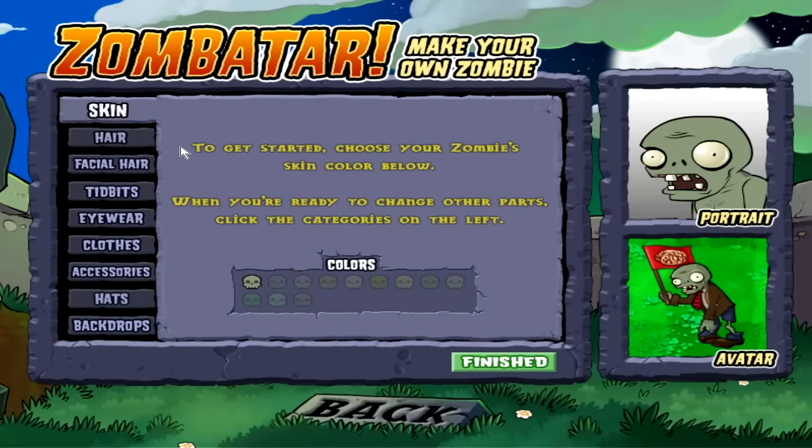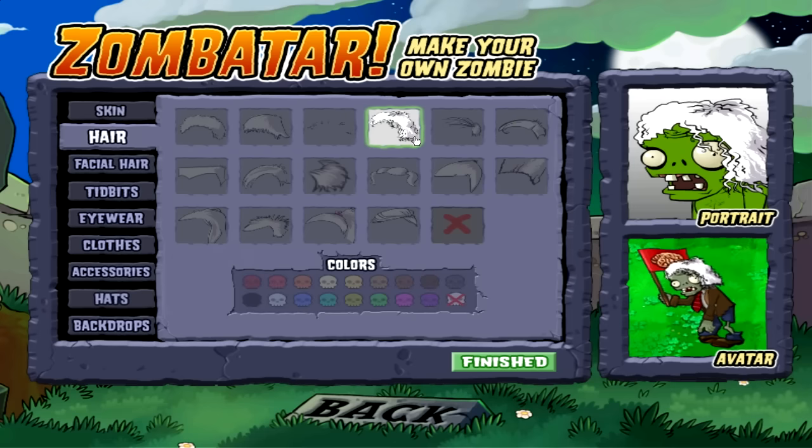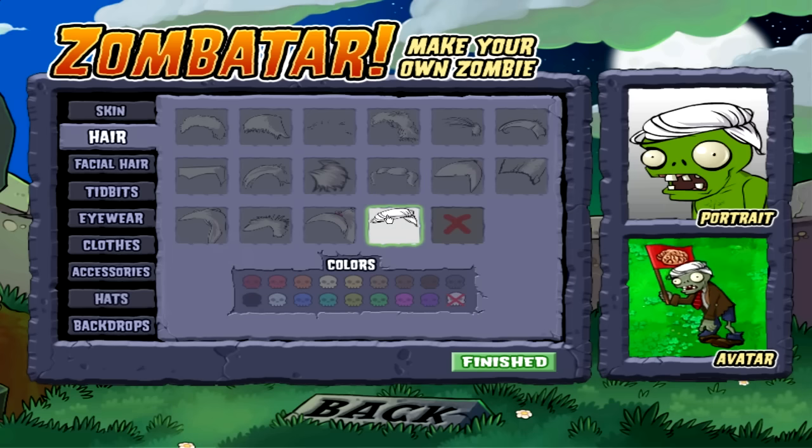Anyway, I'm going to show you the Zombitar here too. Choose your zombie skin color — we can make him any color we want. Let's go for like a red zombie. You can't even tell the difference in these colors really. Actually that green Hulk one looks good. What hair should we give him? The comb-over? Oh man, the blown-out afro!